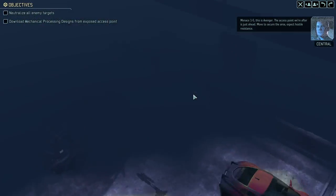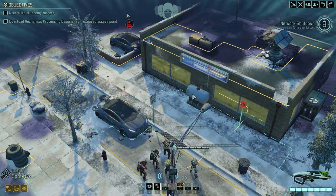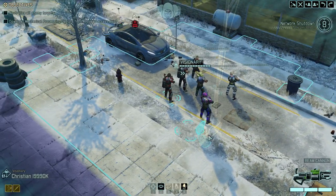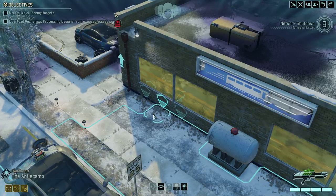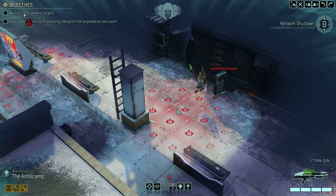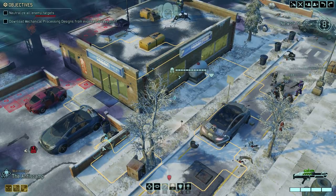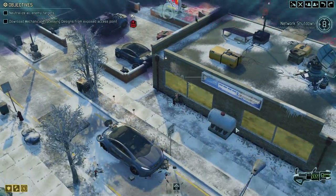Mass One Five, this is Avenger — the access point we're after is just ahead, move to secure the area, expect hostile resistance. That isn't too bad, I'm pretty happy with it. We've got these ramps here, and we've got the sector pod that is certainly going to be very nasty. Eyes on a hostile patrol — a stun lancer, a trooper, and an archon. Those aren't the biggest threats, I'm not afraid of them.